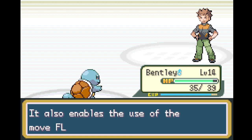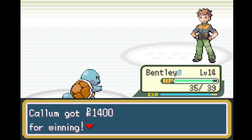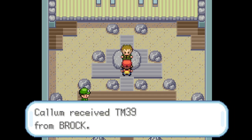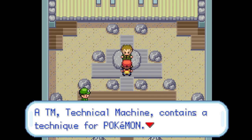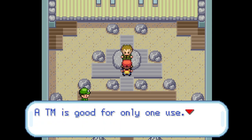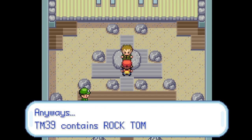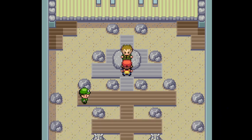Just having the badge makes us more powerful, and it also allows us to use HM Flash. We get 1400 dollars, and then we receive TM39. A TM is good for only one use, so when you use one, pick the Pokemon carefully. We got Rock Tomb — it hurls boulders at the foe at fast speeds. That's the first gym done!